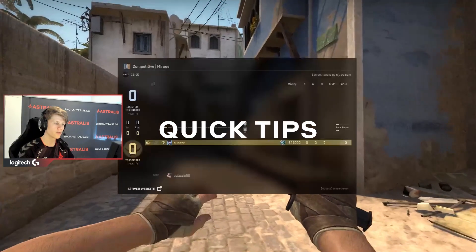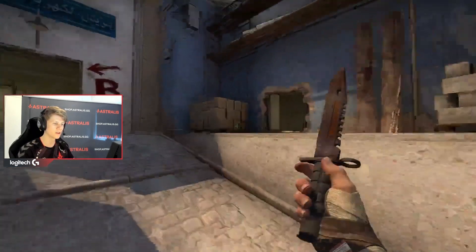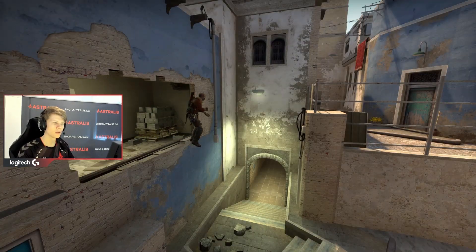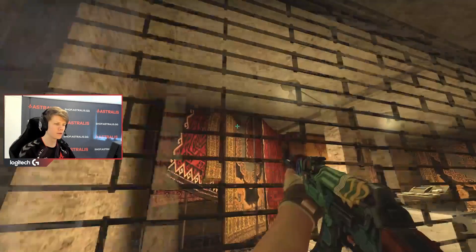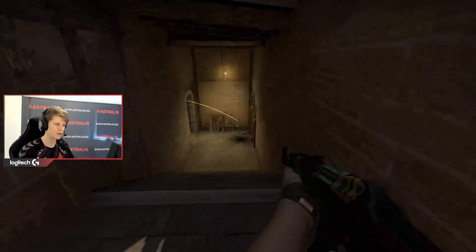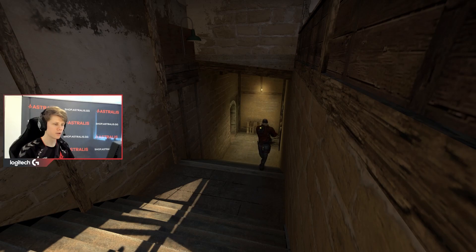If you have a good spawn for mid and you feel like you need to switch up the pace, you could try to do this little sneaky play by yourself. You have good spawn, you jump out in the window, you get into underground, you jump, you throw the flash here, and you peek in the flash. The flash will pop behind you while you are going to be killing any T's who is peeking you fast. So it's a little trick you can do by yourself if you want to do some solo plays.